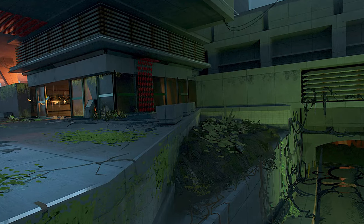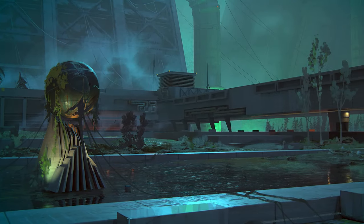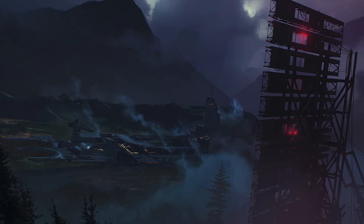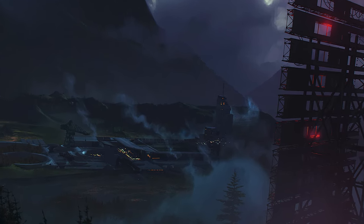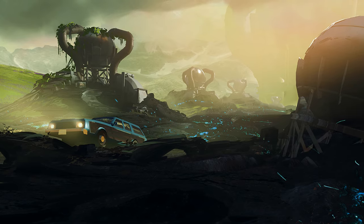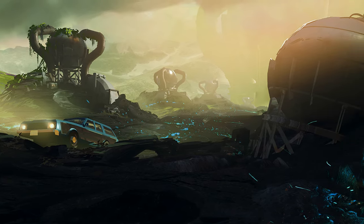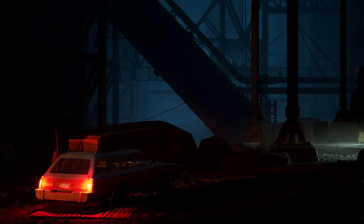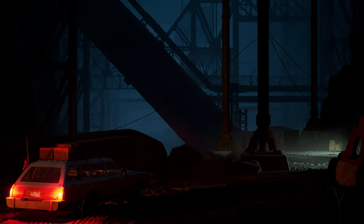In contrast to the civilian areas, the ARTA facilities are industrial and monolithic in comparison. These structures have a psychological effect on the player — they're imposing and aggressive. Monuments to an organization arrogant enough to try to control the zone. From our early concept art, it's been intentional to have these facilities at odds with the zone around them: brute force rather than coexistence as an observable goal.